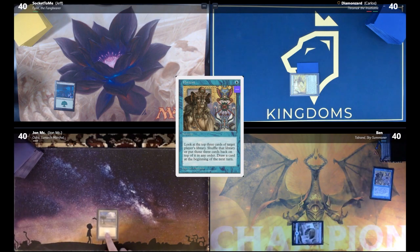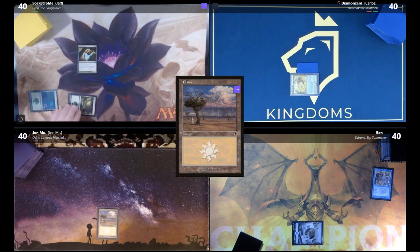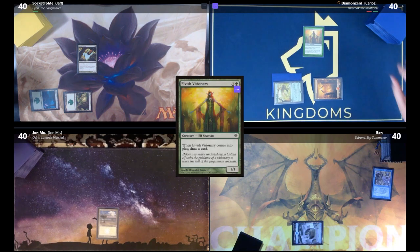John draws and plays Plains, then passes. Jeff draws — Forest and Deadly Recluse in hand. Carlos draws for his turn, plays a Mountain, then plays Elvish Visionary for a card draw and passes.